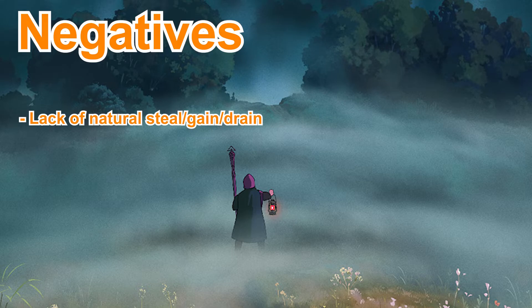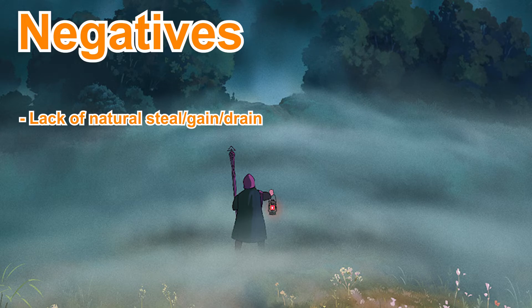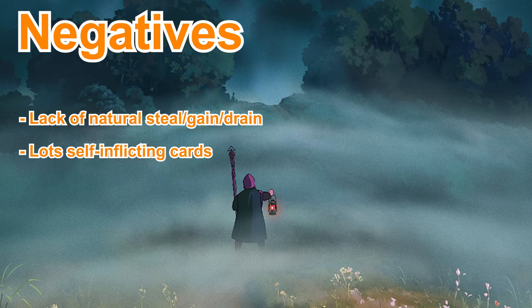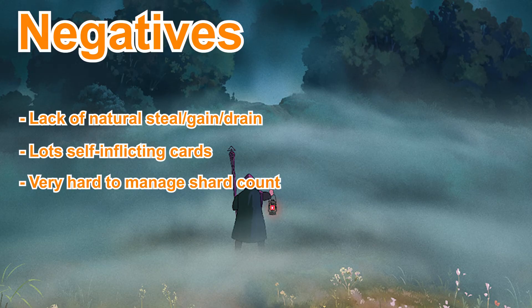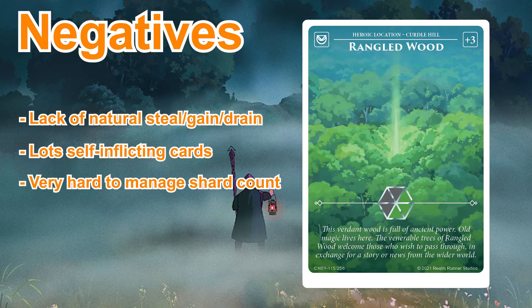As for the negatives, the main one is there is a lack of natural gain, drain and steal. Most of your steal cards are relatively weak and easily destroyed, so you're going to be relying on claiming some of the really good steal and gain cards to actually win prior to decking them out. The next negative is you have lots of self-inflicting cards — in fact, you have five of them in your deck. These are cards that can also affect yourself when played and are essentially irrelevant if they would end up causing too much damage to you. The last negative is it is very hard to manage your shard count. With a lack of natural steal and gain and quite a lot of expensive actions, you need to get your Wrangled Woods out and/or claim some characters and locations with high amounts of gain or steal early on, otherwise you are going to struggle mid-game to keep a high shard count, forcing you to trade actions that you may need for later on.